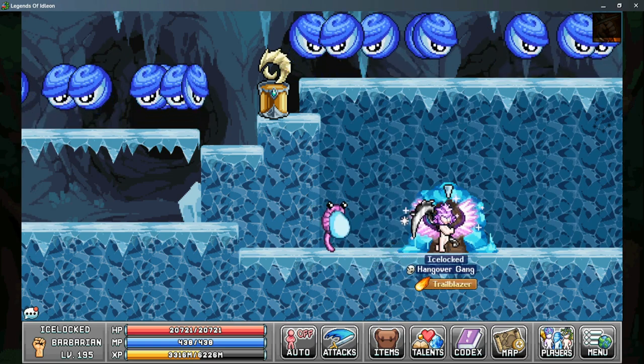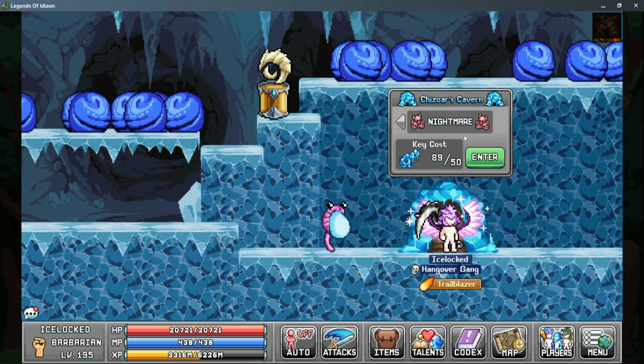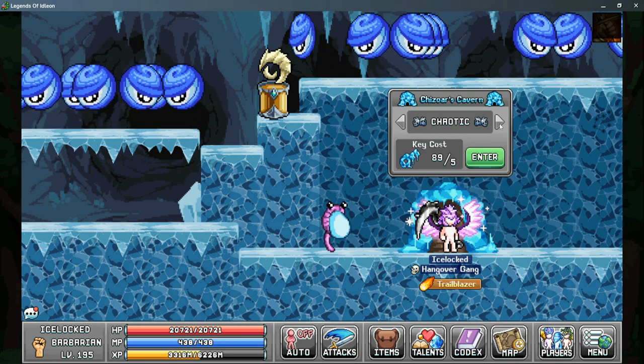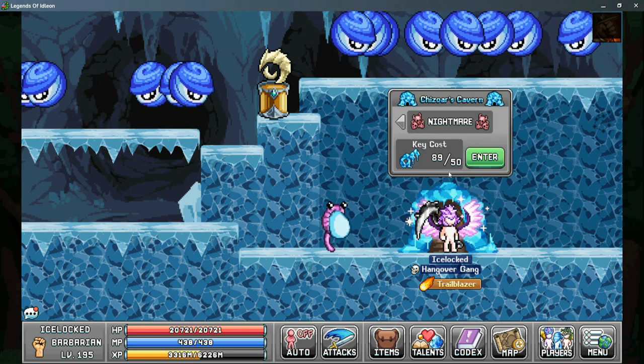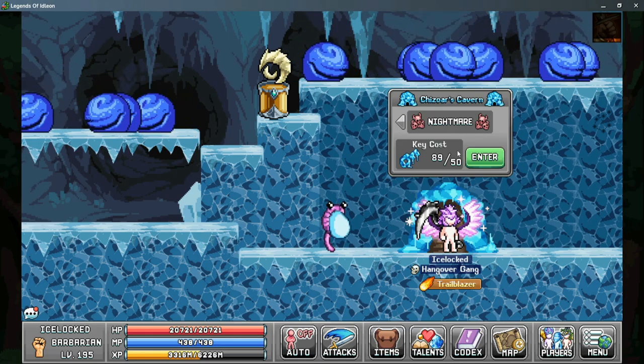Let's head in now. To get started, you need to click the doorway here and make sure you're selecting the Nightmare version using the arrows. He does require 50 keys to enter one time, whether or not you kill the boss.